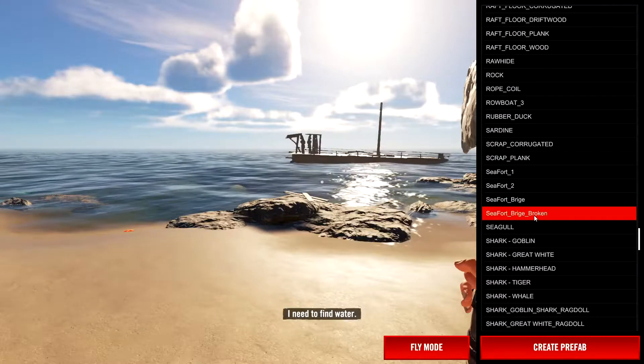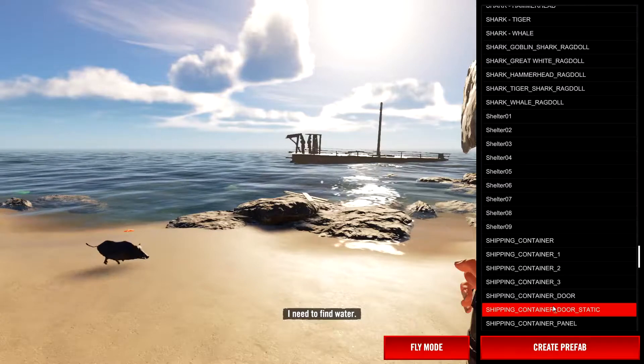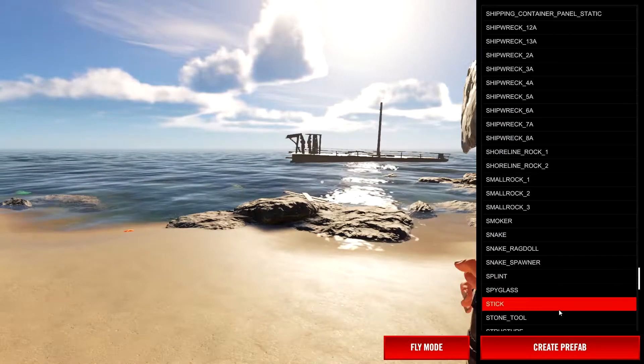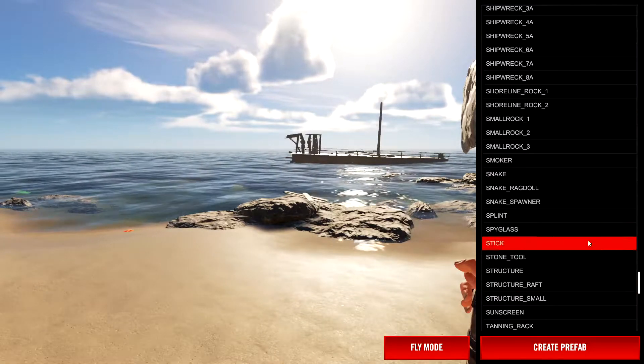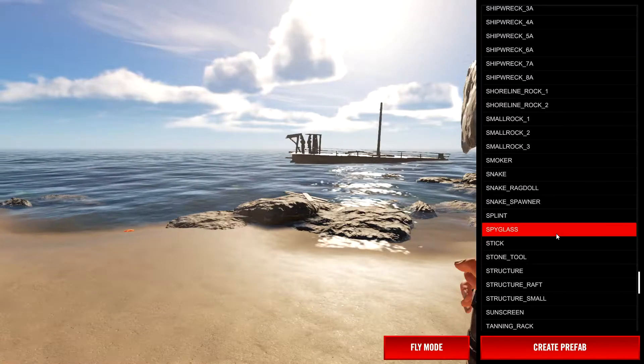I would recommend if you're gonna be spawning anything in, just use it to spawn in tools and things like that. If you want to spawn in some resources, you've got sticks and all sorts of little resources you can spawn in, so I would recommend using it for that kind of stuff.